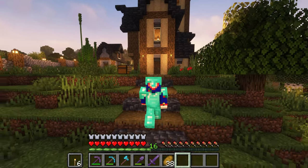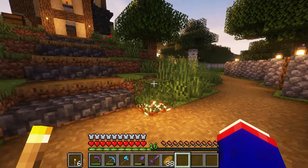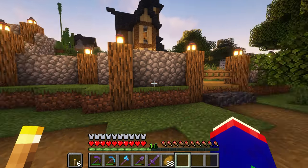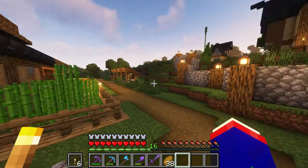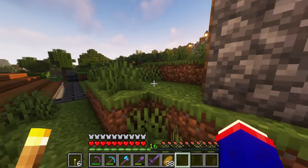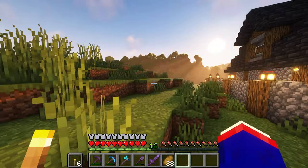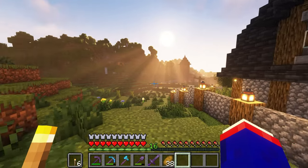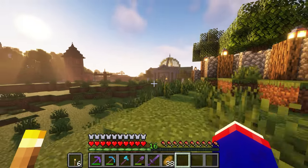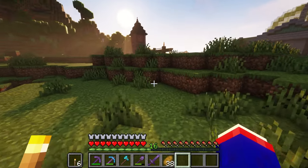Hello everybody and welcome back to Beta Days. I'm Beanin, and today we are going to be working on creating a paper factory for the world because it's something that is useful. I tend to need a lot of it, and once we get trading up we'll need more paper — paper for books for our library and stuff like that. Before we get into today's video, please remember to leave a like, leave a comment, and subscribe.